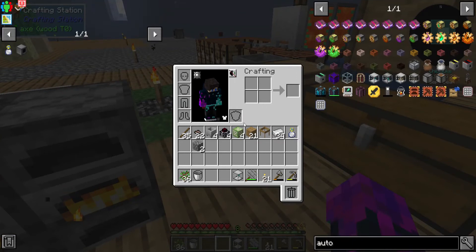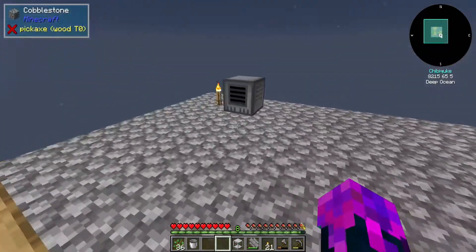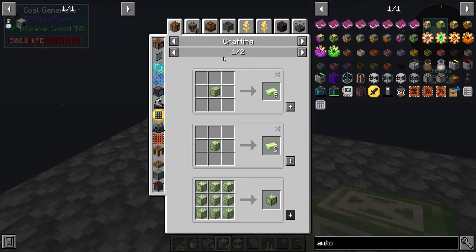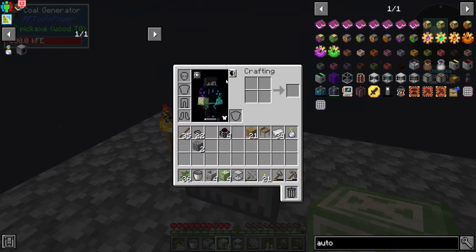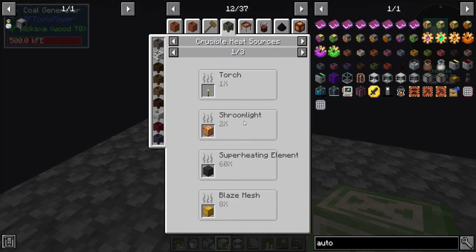While I'm waiting for that I'm going to prepare my power source. I realized I shouldn't use this power source so early on - I should start with my magmatic dynamos that use lava for generation, which I already decided. I made a few more crucibles and also made some uranium blocks because uranium is a heat source for it. As you can see right here there are different heat sources - of course the best one is the superheating element but to make that we need steel, which I'm not going to make yet. So this is the second best heat source - 20% faster than using a torch.